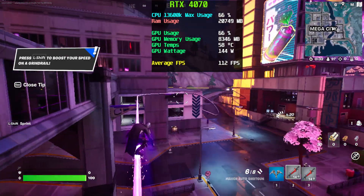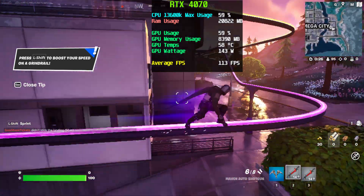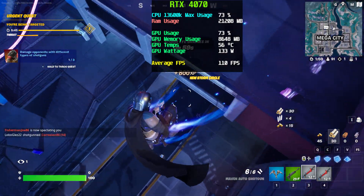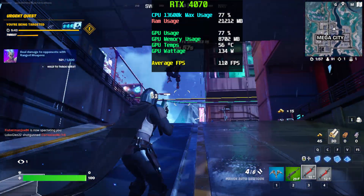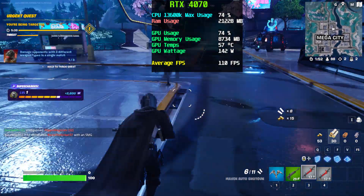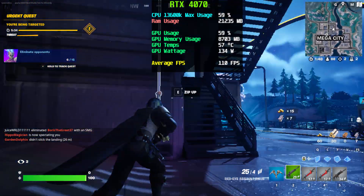The next popular shooter I tested was Fortnite. This is a game that's gone through a lot of updates recently and is actually shockingly hard to run. With everything set to ultra I was getting over 100 frames — around 110 — at 1080p, with no upscaling turned on. This is a worst-case scenario; you're obviously going to be able to optimize and get even better frames at home, but I wanted to show what this card is capable of if you just set everything to ultra and let it rip.